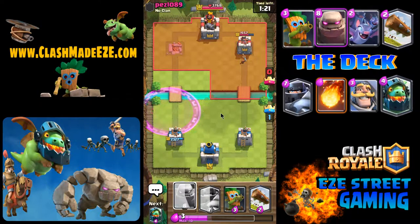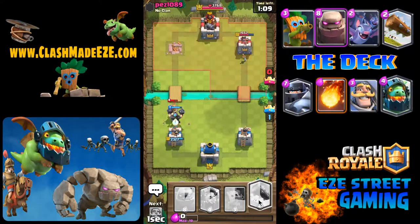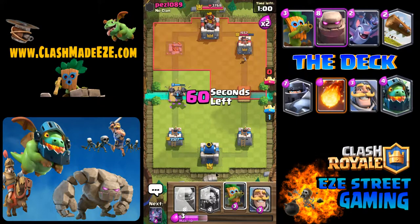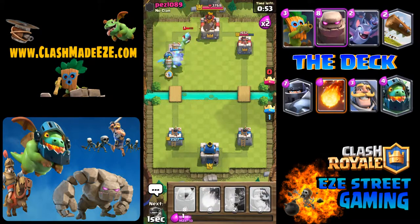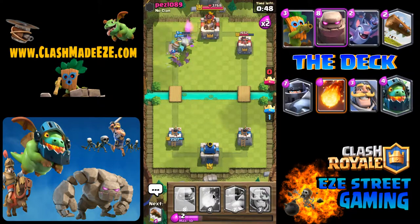This game is all about gaining small advantages and elixir advantages. Right there they had two witches in and one fireball took them both out — that's a ten-elixir trade for four, and anytime you can do that, that's a win. Now he puts the prince in, so I'm going to drop the mega knight on him. The mega knight has tons of advantages — one of them is against elite barbarians. He'll drop on top of them and take them down in two strokes, hitting them both at the same time.